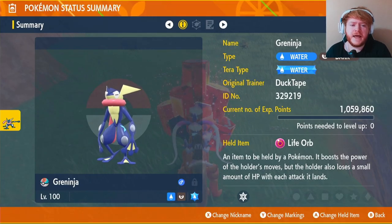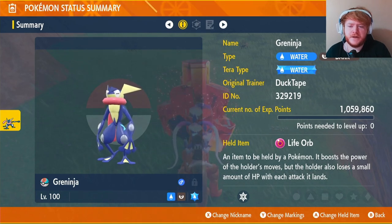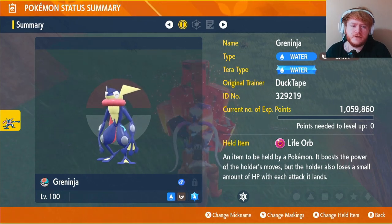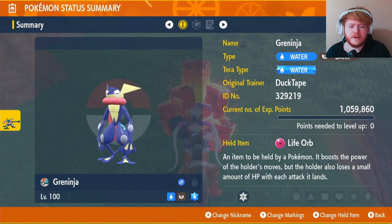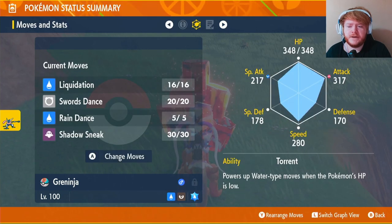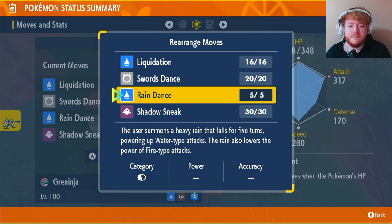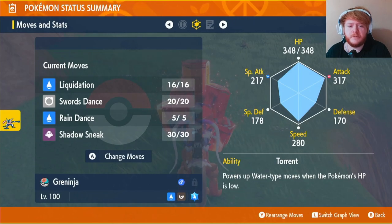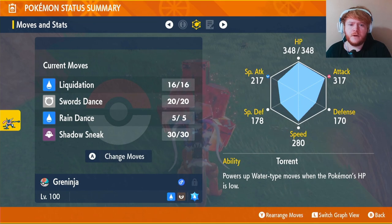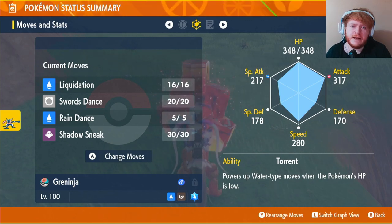For those who've made it this far, here's a fun alternative Greninja build: use a Life Orb instead of Metronome and Rain Dance instead of Chilling Water. You use three Swords Dances, then Rain Dance, then Liquidation — you'll do a ton of damage and probably one-shot, but there are a lot of counters like Whirlwind, Disable, or stat nullification.